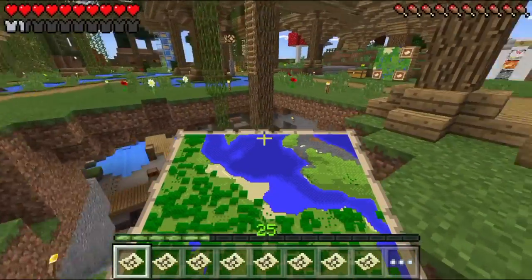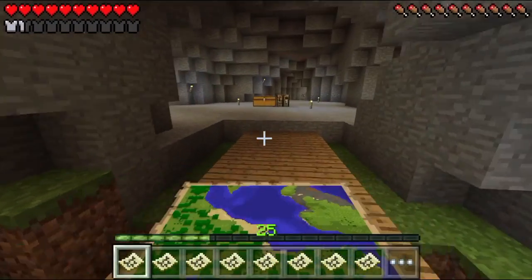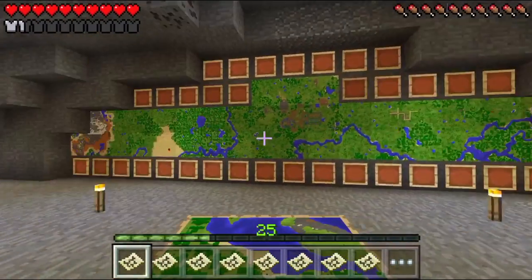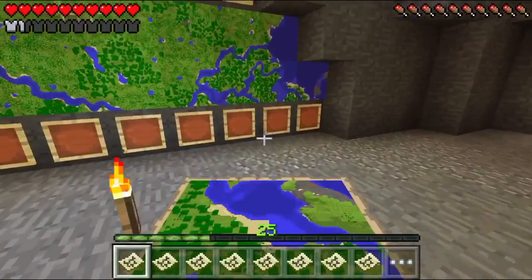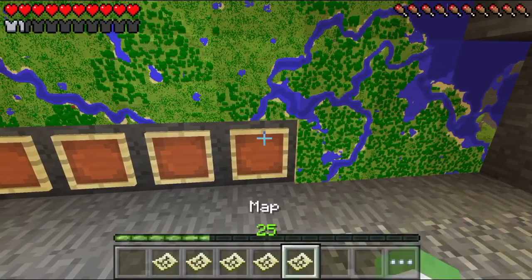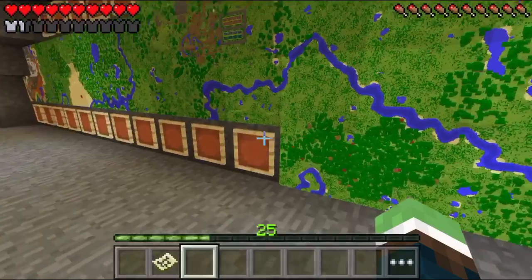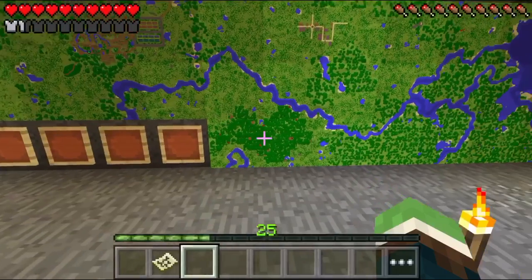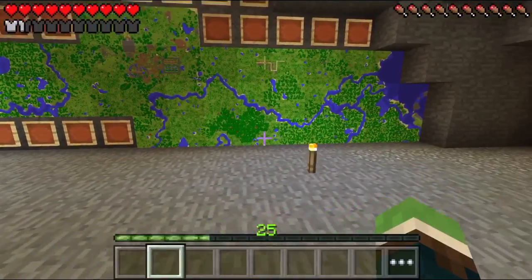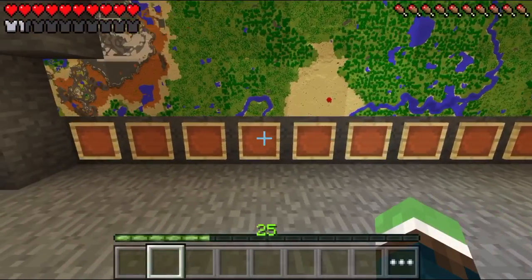I actually did want to release this map as a world download when I got the map wall finished, but I was waiting too long and really had to record an episode. So you can just watch this video to know where to go for certain things. Let's see if I got this right — the stone island, then this area which is just a lot of forest, then our nice little rooftop forest where I got most of my dark oak from. Turning out nice. One, two, three, four, five, six, seven, eight, nine — oh gosh.